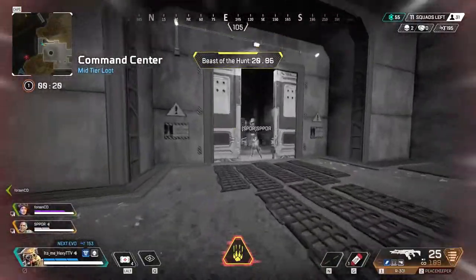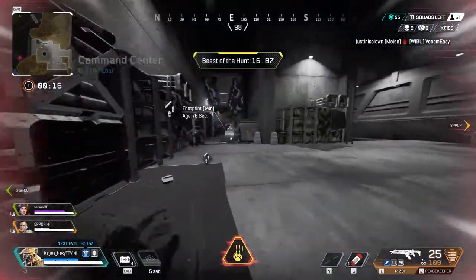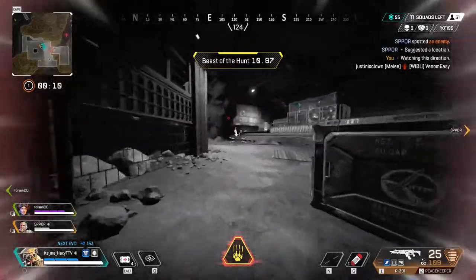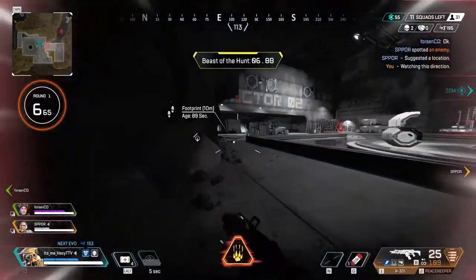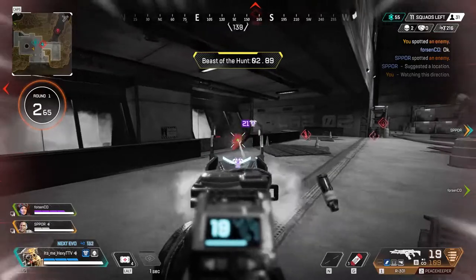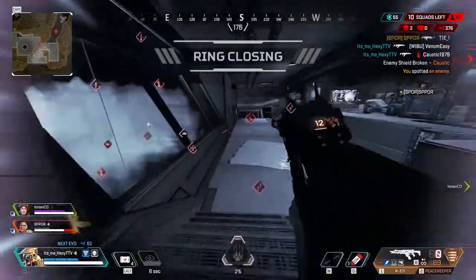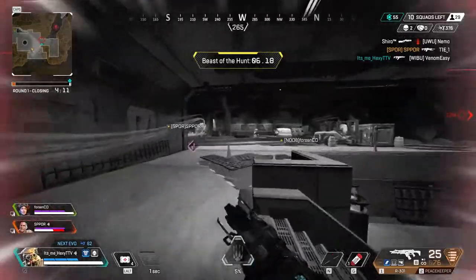Now I'll explain what the tactical ability is. The tactical is a proper scan that shows you where the enemies are at the time you scan them. As you can see in the clips, you can easily spot where the enemies are — they appear in an infrared way. The cooldown for the scan is 14 seconds. It just shows you where the people are and where the traps are.